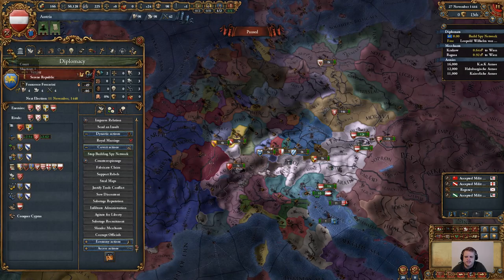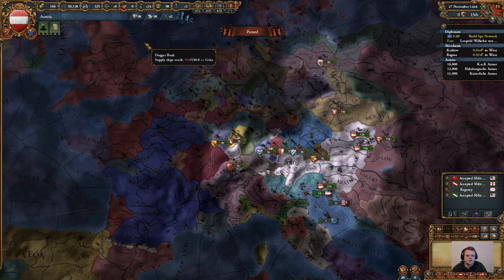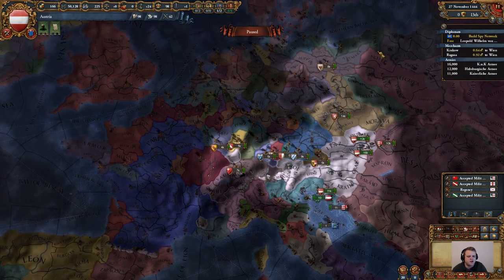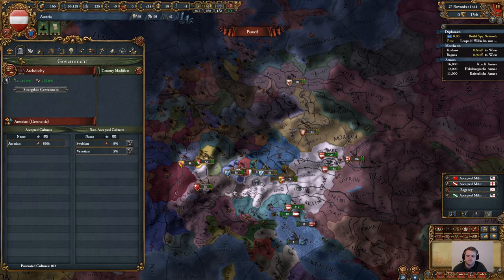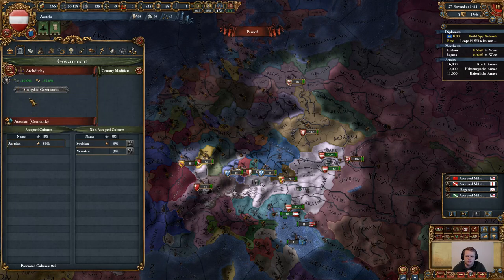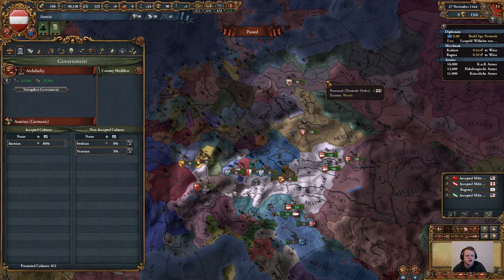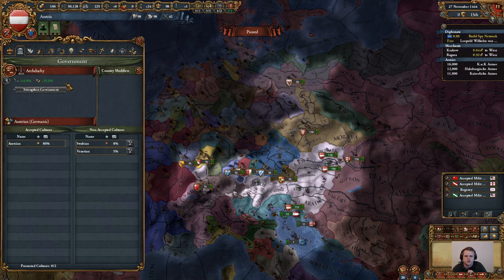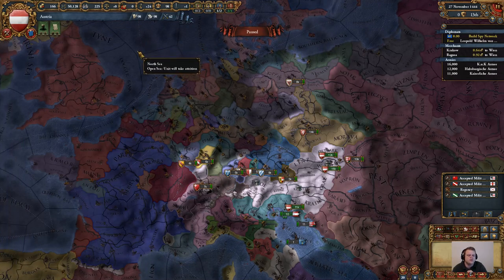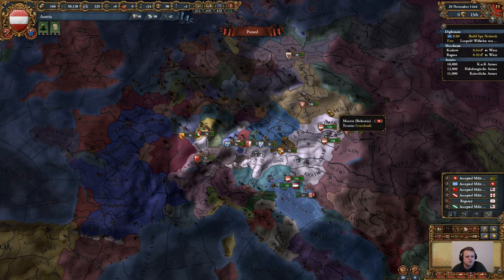Unfortunately, we are only a duchy if we go to our government map mode. I would love to become a kingdom and then an emperor. Even though we are the ruler of the Holy Roman Empire, Austria itself is only just a pawn in this massive conglomerate of states. We are going to want to upgrade our government from a duchy to a kingdom — we're going to need 300 total development, and right now we only have 165. Once we become a kingdom, we'll have new bonuses including lower development costs and an additional diplomat. In the meantime, we are fabricating claims by building up spy networks.